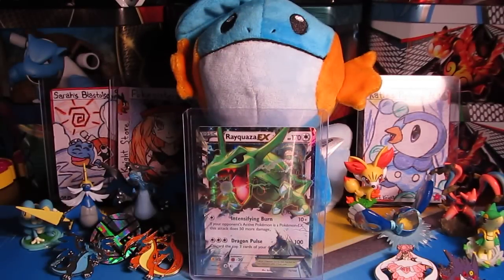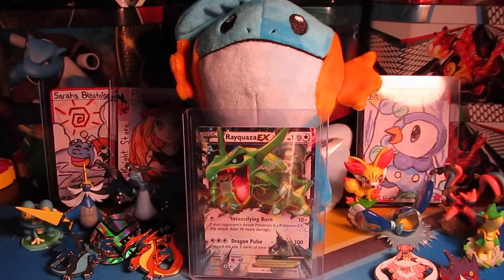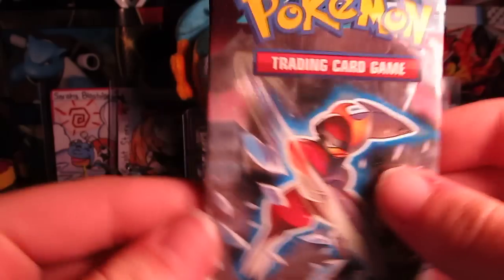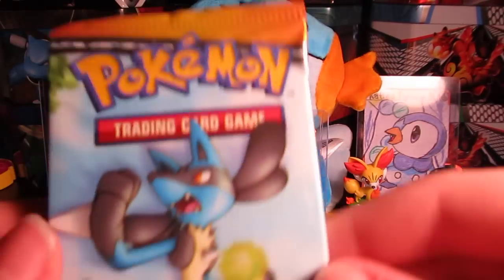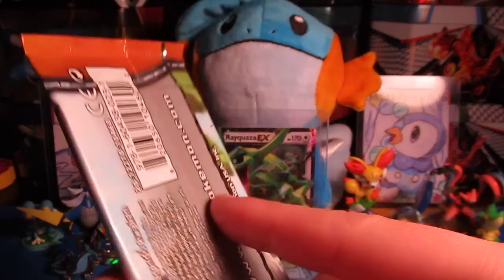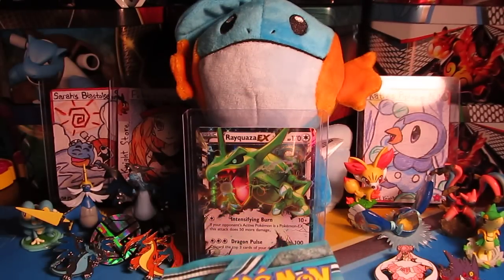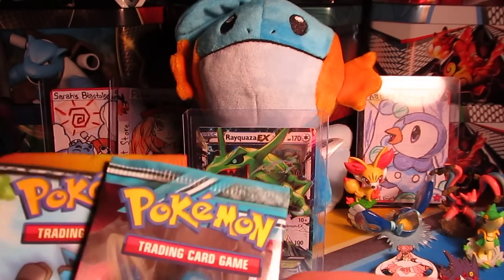So Sarah, do you want to open one? Sure. So I'm just going to get — my sleeves are already out, so that's actually surprising for me. Let's see what sets we have. We have Furious Fist with Hawlucha, we have Plasma Freeze, and we have Diamond and Pearl Legends Awakened. That is very nice. So Sarah, how about you open up the Hawlucha pack? Do you want to go first or second? Second.